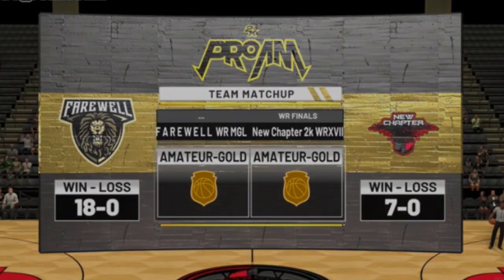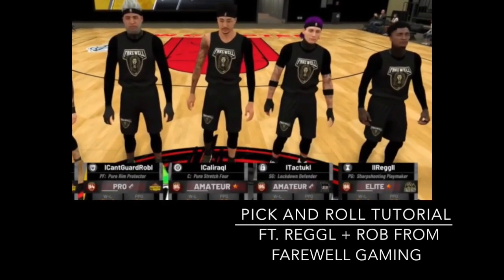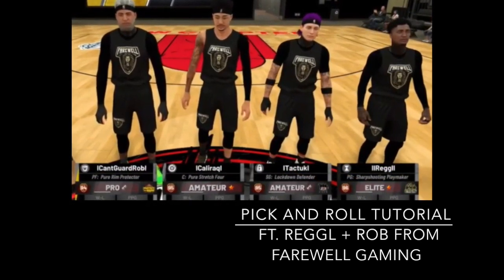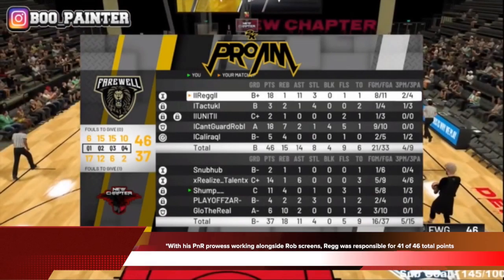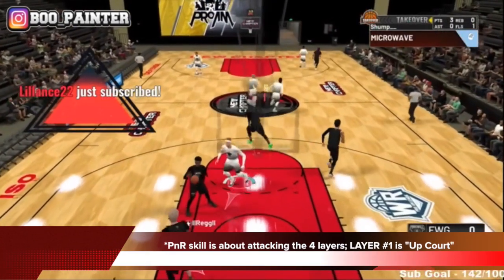The pick and roll duo we'll be focusing on is Reg and Rob from Farewell Gaming, who are probably right now, in the post-draft or end-of-year cycle, one of the top pick and roll duos out there. With his pick and roll powers working alongside Rob's screens, Reg was responsible for scoring 41 of the 46 total team points through his points and assists — a PRF of close to 90%. He's so good at this because he understands pick and roll skills.